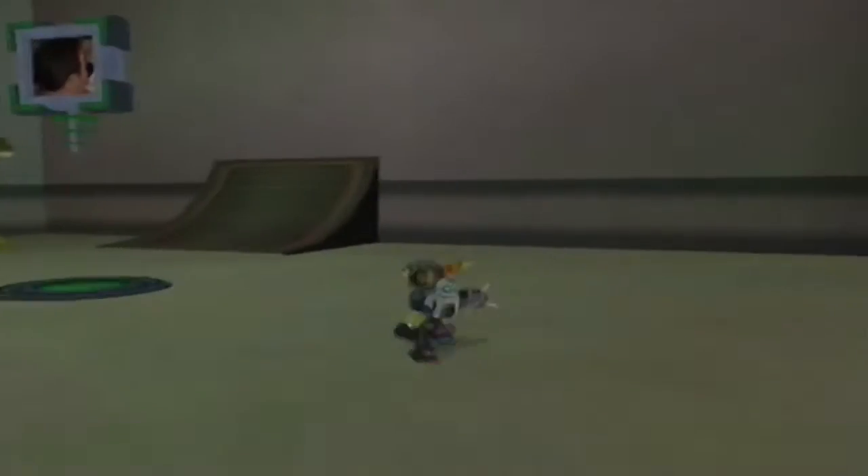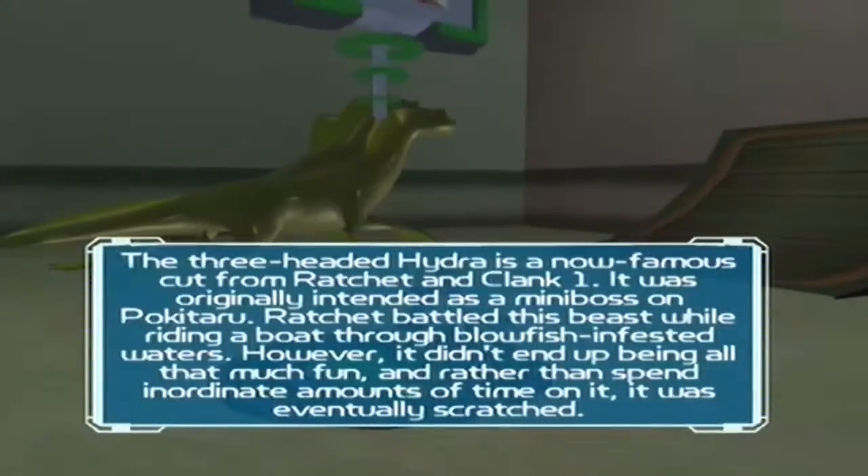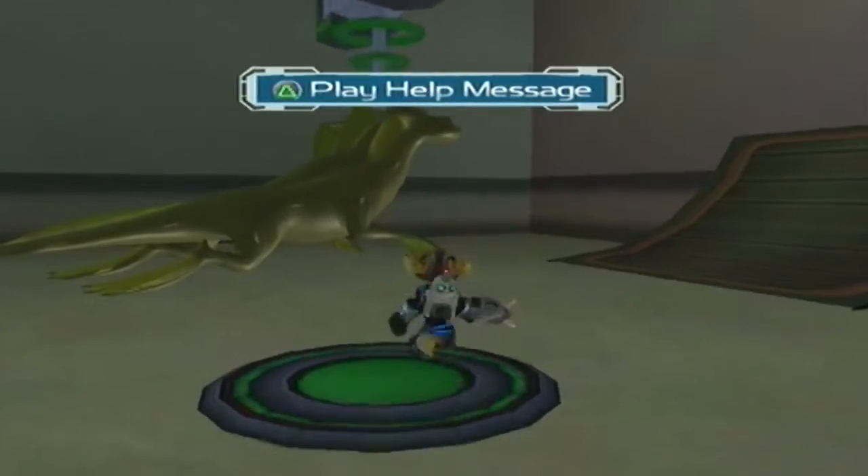Hi, this is Oliver Wade, the animation director here at Insomniac Games. The three-headed hydra was a big cut from Ratchet and Clank One. It was originally intended as a mini boss on Pokecaru — Ratchet battled this beast whilst riding a boat through blowfish-infested waters. However, it didn't end up being that much fun at all. Fair enough.